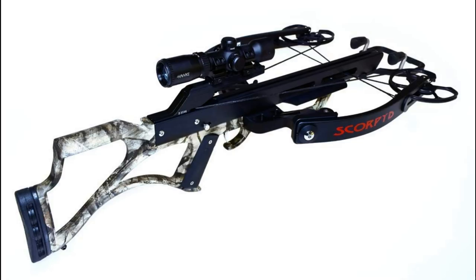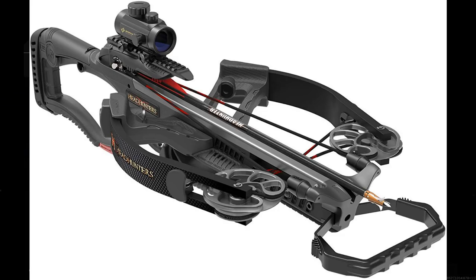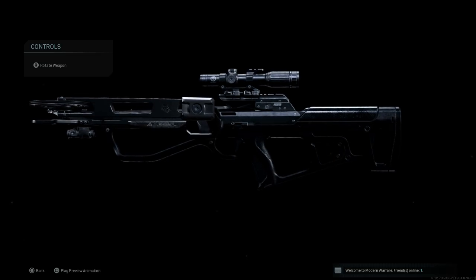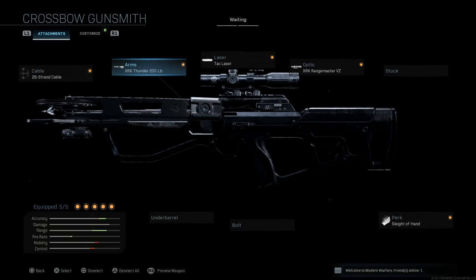This is our final build. You can see the tac laser on the bottom and we've kept the standard stock and no under barrel for cosmetic purposes. Now let's get in game. I'll fire off the different bolt types so you can see how they perform, then we'll play against bots with this build and see how it handles.